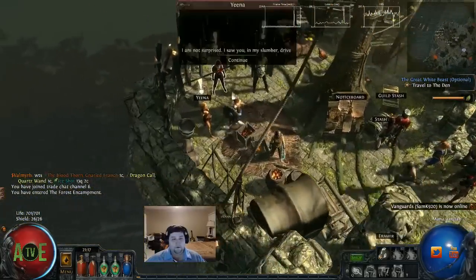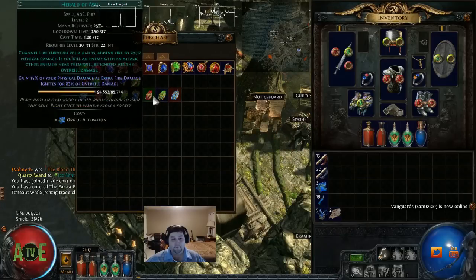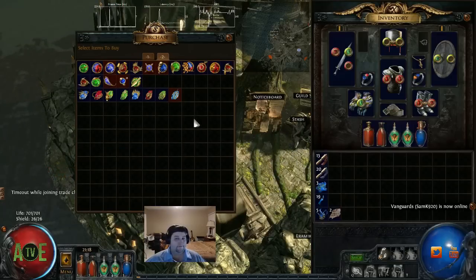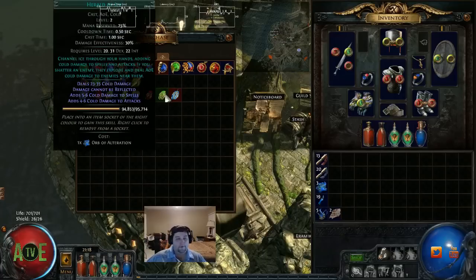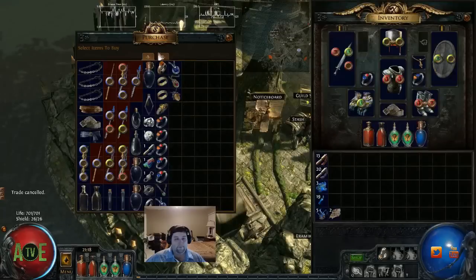The coolest thing I've seen so far is Act 2 — you can now get all the Heralds for an Orb of Alteration. How awesome is that? You can be running Herald of Ash, Herald of Thunder, and Herald of Ice all in conjunction together. The leveling also scales with your character level — you can see a certain amount of experience is added based on my current level, and this gem is about to turn to level 3 once I hit level 25.